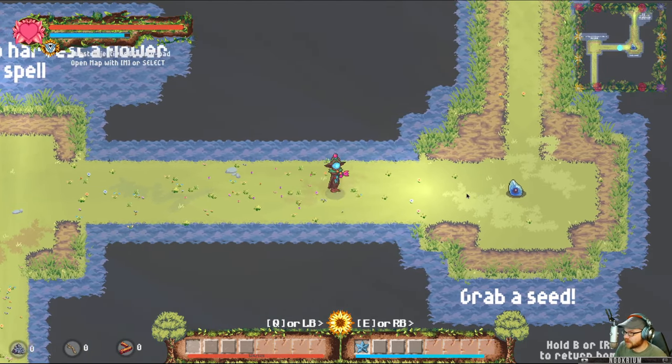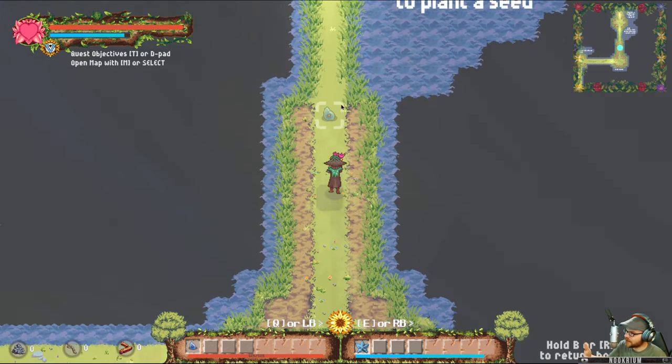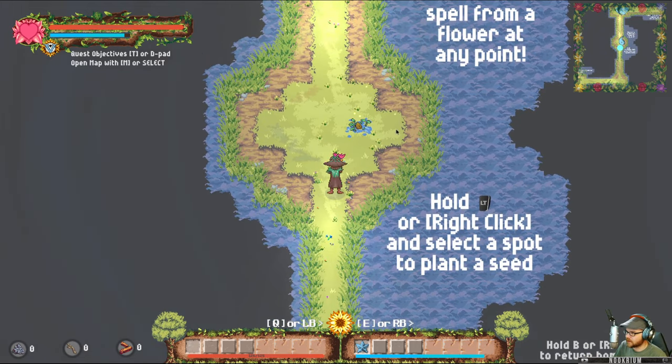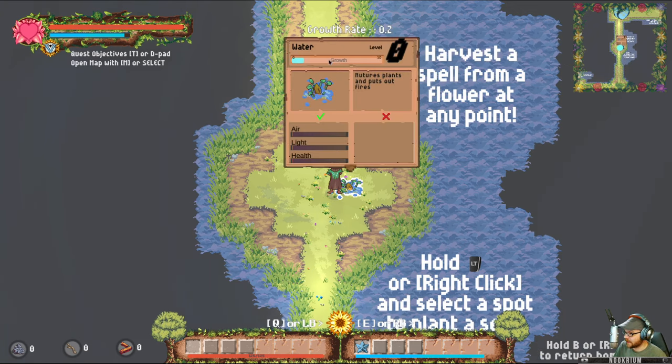That was basically a plant. Here's a seed — it's going to show us what to do. Grab the seed. Got it. We're going to go plant that seed, then we'll grow it and have more stuff. Right-click to plant it. There we go. We can harvest it at any point — we can look at this thing and you can see it's growing right now.